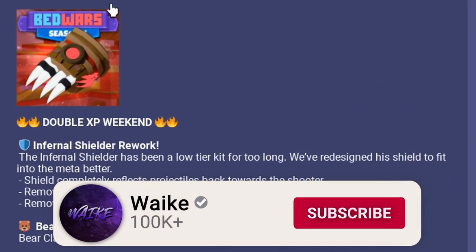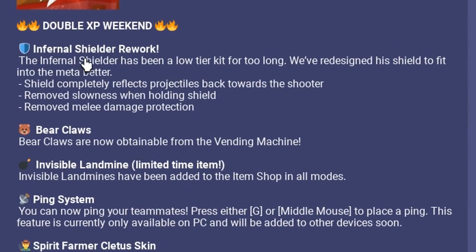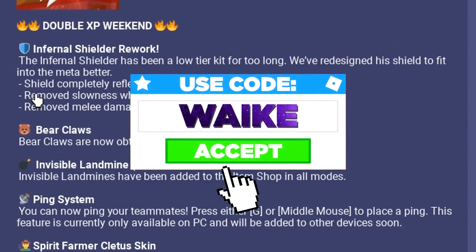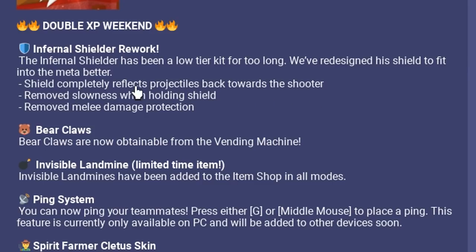We got the new update — double XP weekend and infernal shielder rework plus land mines. What did they do to Mr. Shielder? The shield completely reflects projectiles back towards the shooter — that's actually insane, that's a really good idea. They also removed the slowness when holding the shield, which is good, and removed melee damage protection.